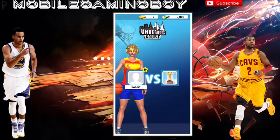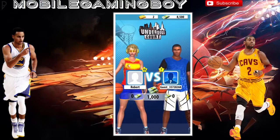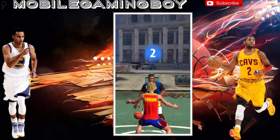Really what you want to do is pump fake and move as far as you can to the right or the left — as far as you can. Let me show you against my opponent that I'm going against now.